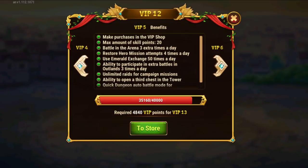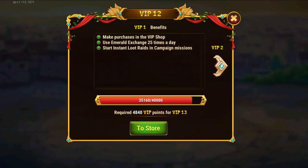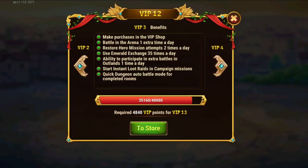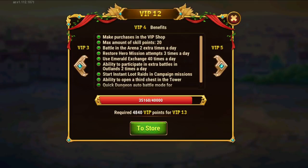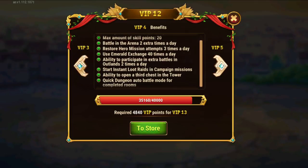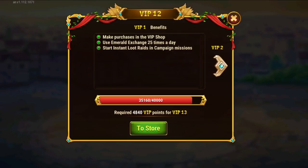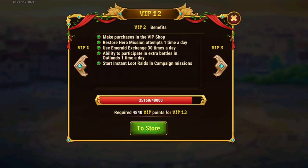It's very easy to get to VIP 3, 4, 5 just by doing Valkyrie's Favor, because it will accumulate the needed points over time. Looking at the VIP perks: at VIP 1 you get instant loot raids and access to the VIP shop. Then you get the ability to participate in extra battles in Outlands one time a day. At VIP 3 you also get quick dungeon auto battle.